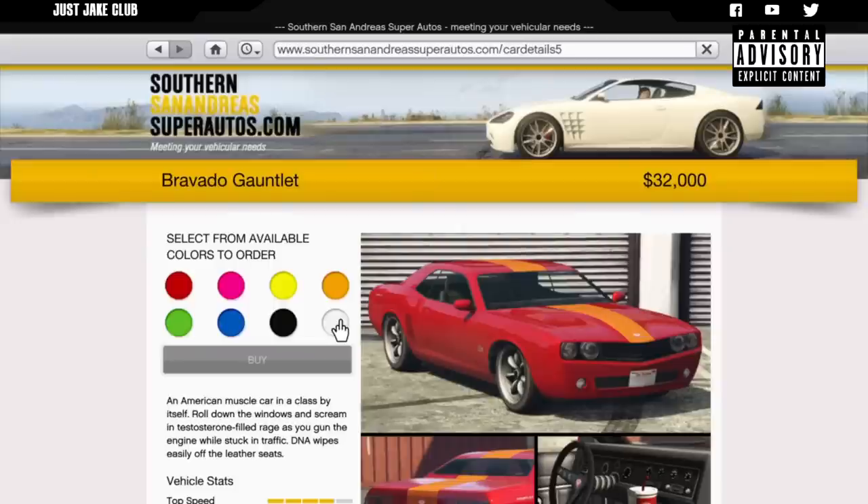If any of you guys do want to follow me on this build, all you have to do is go to Southern San Andreas, go and purchase a Bravado Gauntlet for 32 grand. Meet me back in Ella Customs and I'll show you how to do the rest.